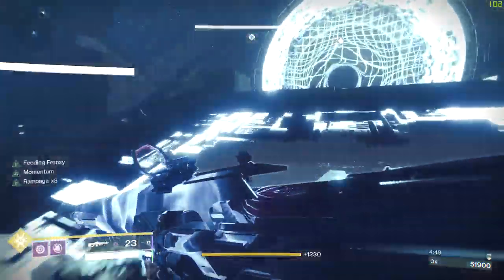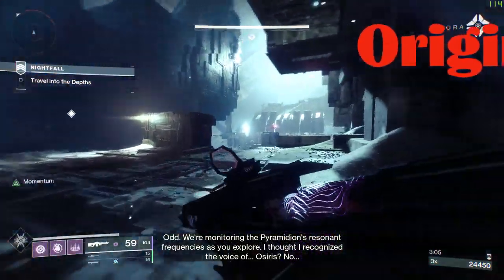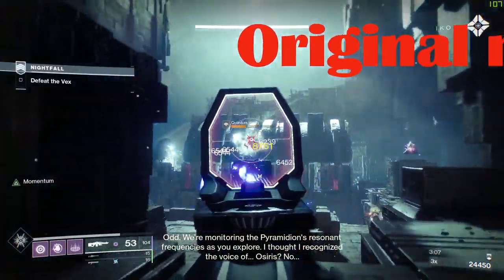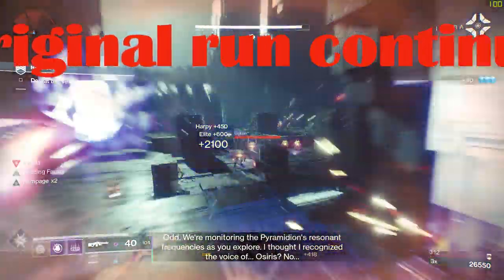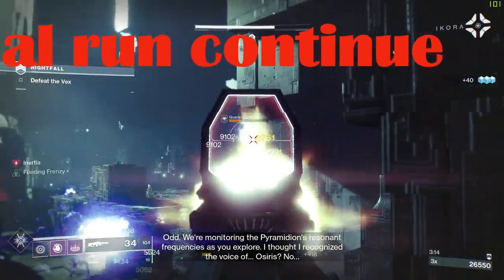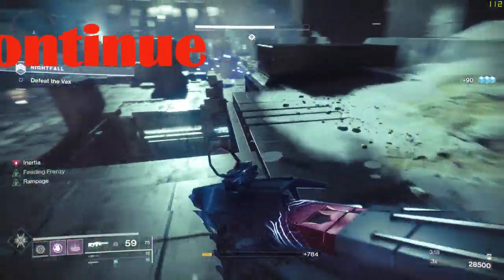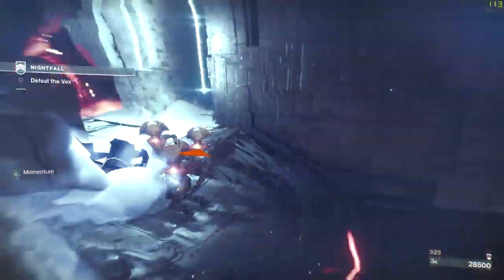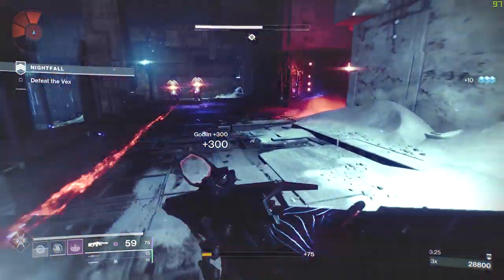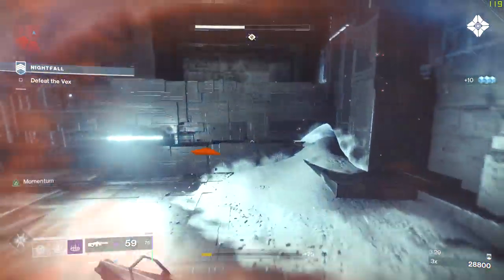Now back to my own run, which was Vex. When you get Vex, you only want to take down the yellow bar harpies. Don't throw a grenade on the main group of adds — put your grenade on those adds instead. Once you kill all three harpies, get ready to run all the way to the back. No need to melee, you can kill some adds but it's not necessary.